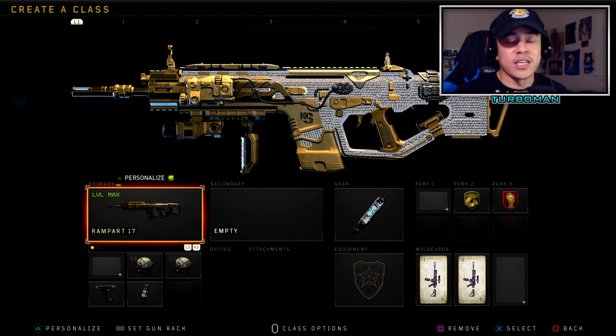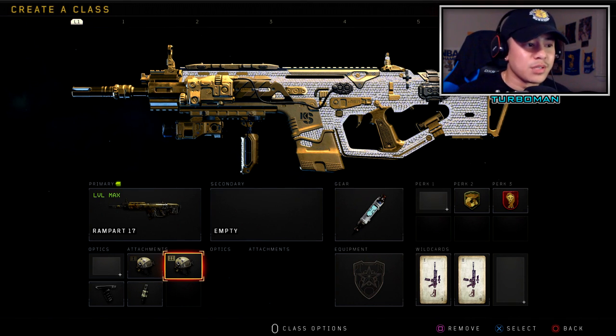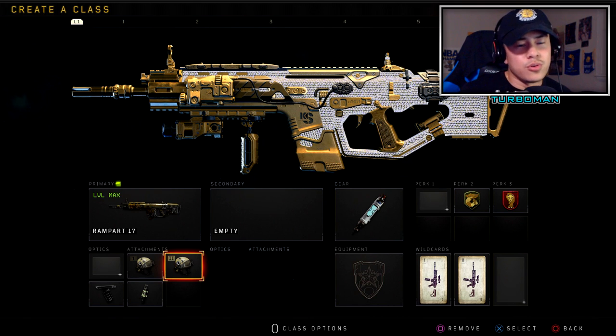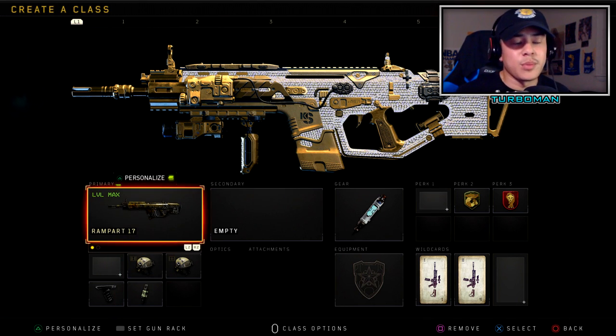The last and final setup — I cannot make this video without including the Rampart 17. The Rampart 17 is king, there's no doubt about it — it's just unfair, like cheating. It's that gun you break the emergency glass for when people are absolutely destroying you. I'm rocking High Caliber one and two, making it a two-to-three shot kill from any distance — absolutely amazing. Then Grip to control recoil, and Fast Mags to reload faster because playing aggressive with the Rampart you will run out of ammo quickly.